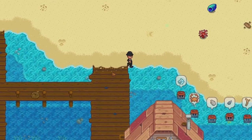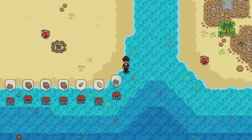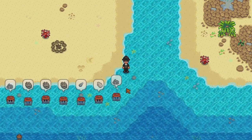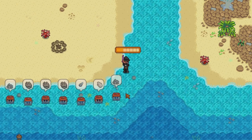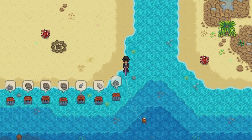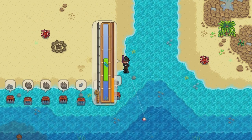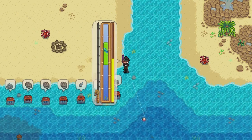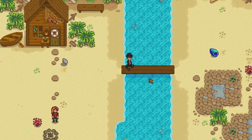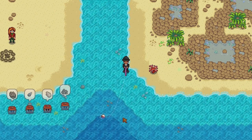Another location on the beach: stand right on the corner of this little stream where the sea goes in. If you go on both sides right to the corner and cast the line, use the trick where you guide your fishing line left or right — guide it to the right on this side to aim for the dark waters, and on the left side do the opposite. This gives you gold quality fish every time. You can go to the other side as well if you have the bridge repaired and use the guide trick to get into the deep waters.